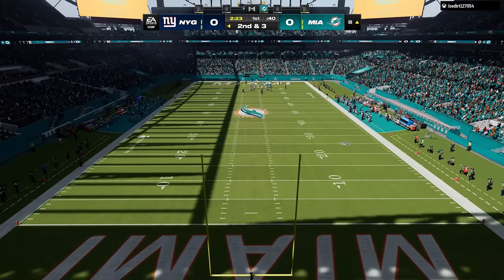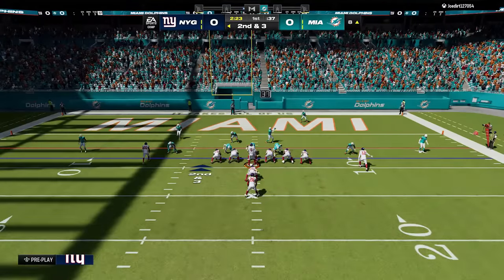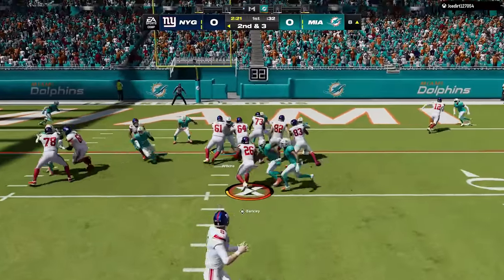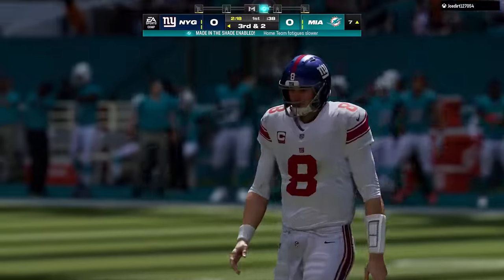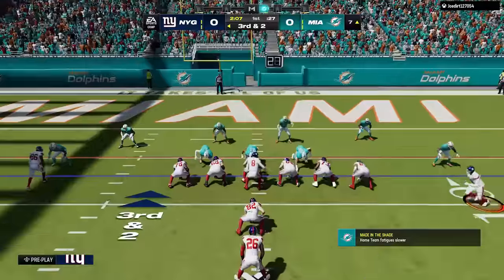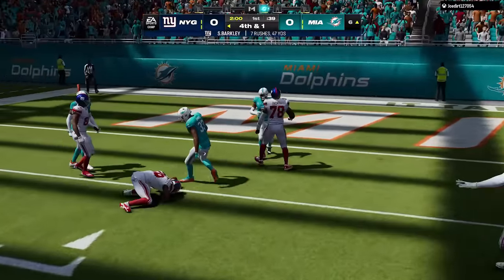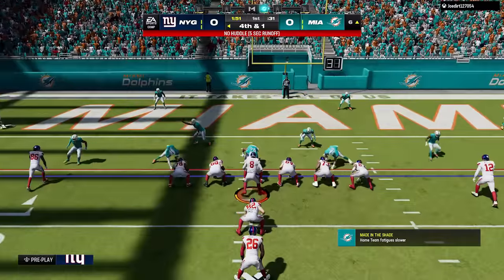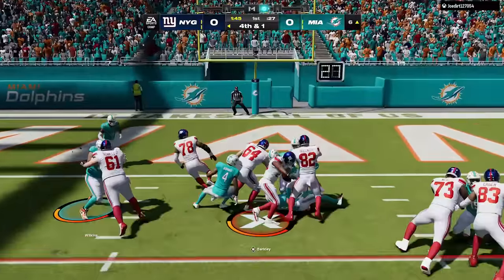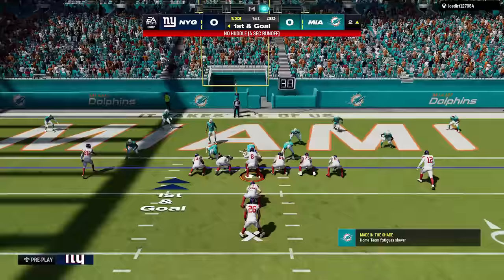There are some defensive fixes too. In a certain 3-4 Odd play, the SS Trap 2, there was an alignment issue where the curl-flat defender was aligned to the wrong side of the field against empty sets. They also fixed an issue causing safeties and cornerbacks to have flipped assignments when covering formations with three tight ends. I also wish they'd fix the Big Nickel Over G, which has had alignment issues — certain pre-snap adjustments mess up the zone coverage — since it's become a popular defense.